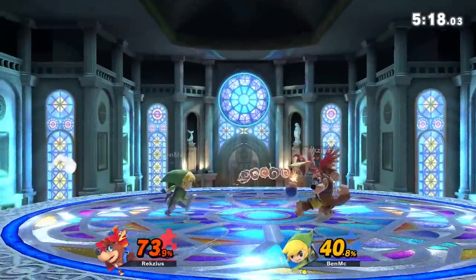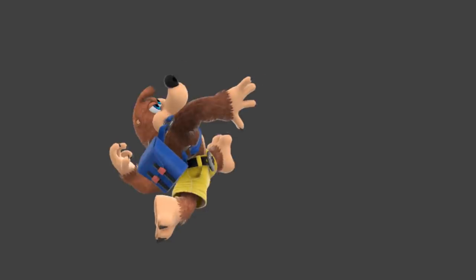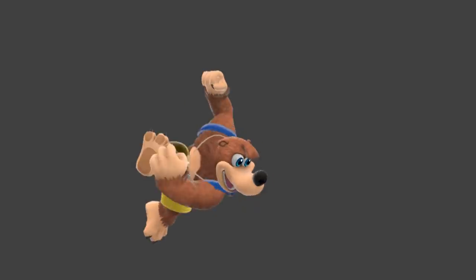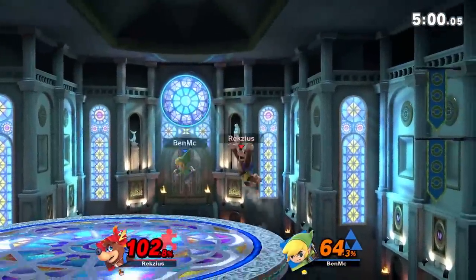Next up is Forward Air, which is a pretty alright move. The move only has two hitboxes and they are both identical. For the first three frames the move deals 15 base damage, while during the last frame it only deals 12. The move is very strong, but similarly to a lot of other Banjo aerials, it's fairly slow and pretty laggy.